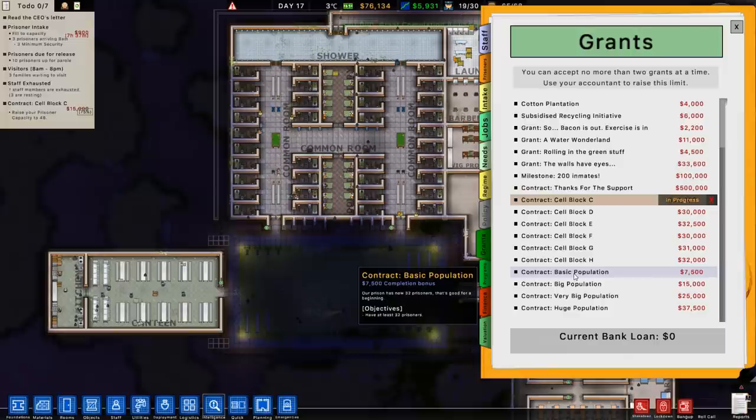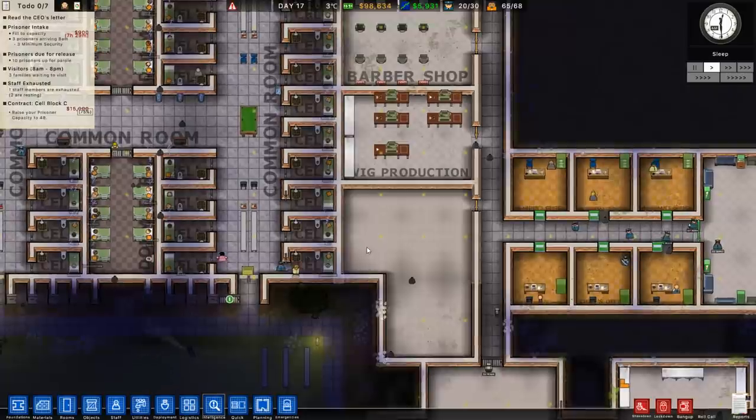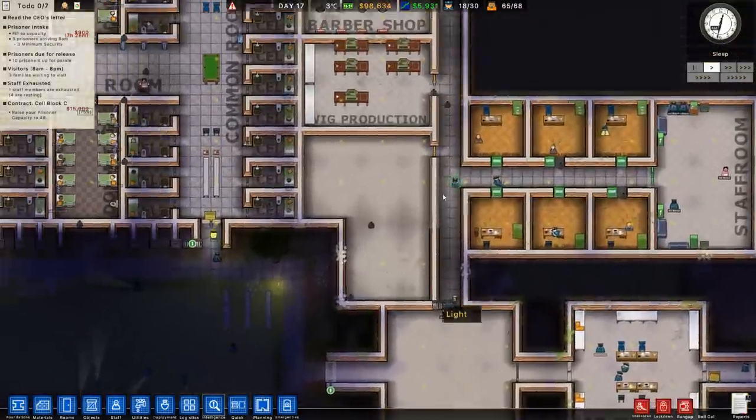Basic population grant: have 32 prisoners — got it! And then this one: have at least 64 prisoners — got that one too. Kind of slightly on fire here, and that's giving me a total of 98,000 in the bank, which I can do a lot with. I want to try and get all the vanity stuff set up, like the wooden floors and whatnot.